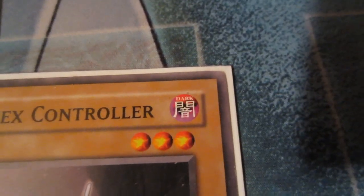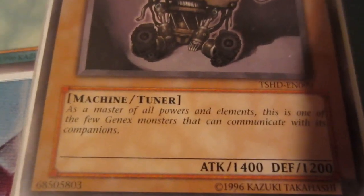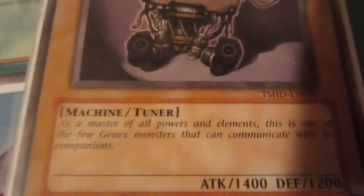Right up here is the attribute of the card, this is the card's name, and the picture of the card. Since this is a normal monster, it just has its flavor text that tells a little bit of the story.